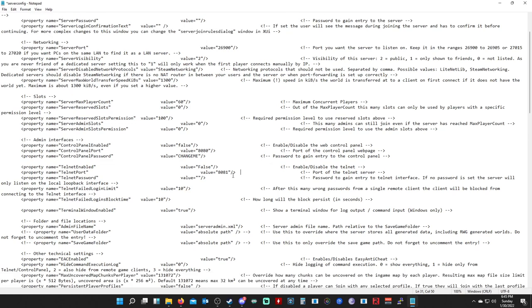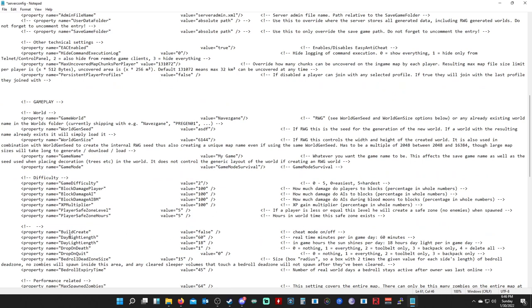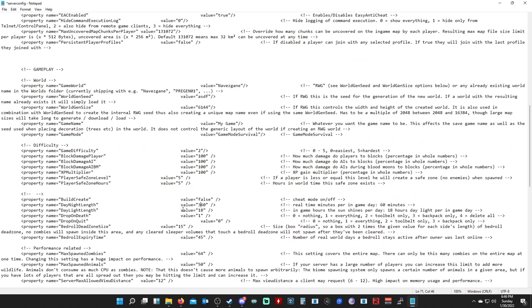You can change all the other settings here like game difficulty — I'll leave it at default 2, though you could set it to 5 for the hardest. The day/night length you can change to whatever you want in real-time minutes. My server is set to 360 minutes, which is six hours per in-game day, giving players more time to do missions, kill zombies, level up, and build their horde base. The daylight length is 18 hours in-game.